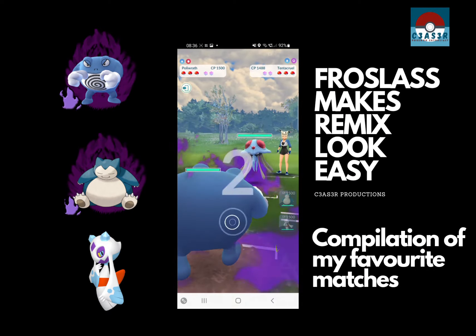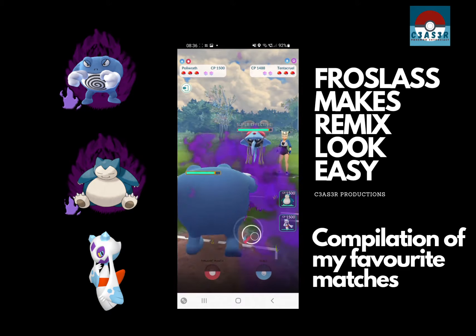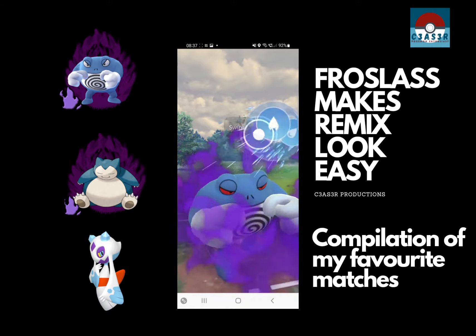Good evening and welcome to Caesar Pogo. Straight off the bat we see a Tentacruel — beautiful. We beat that Tentacruel up. We fire a Skull. There's no point in fighting a Dynamic Punch at a Tentacruel — it's resisted.